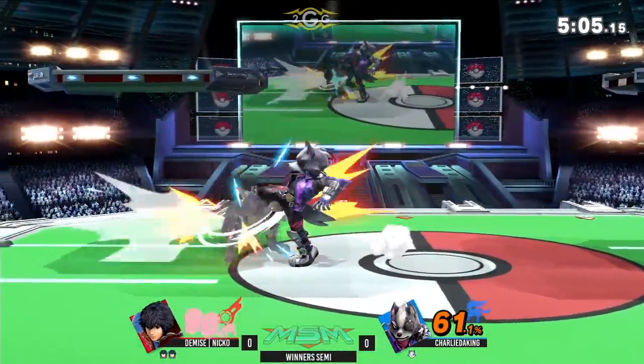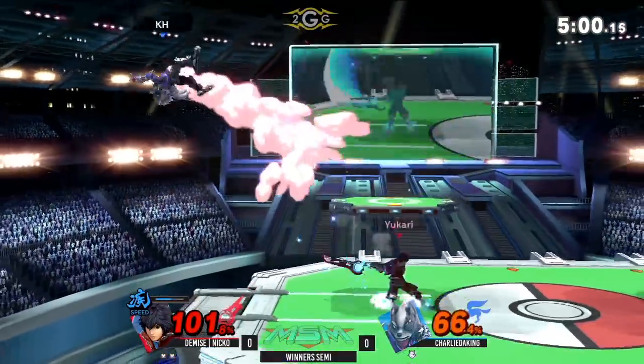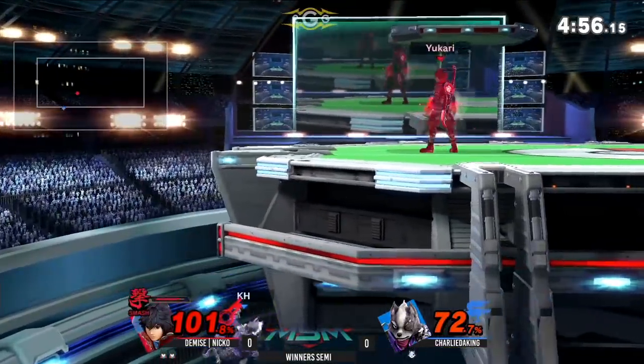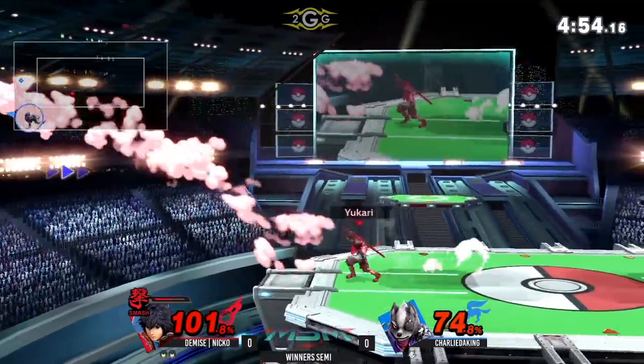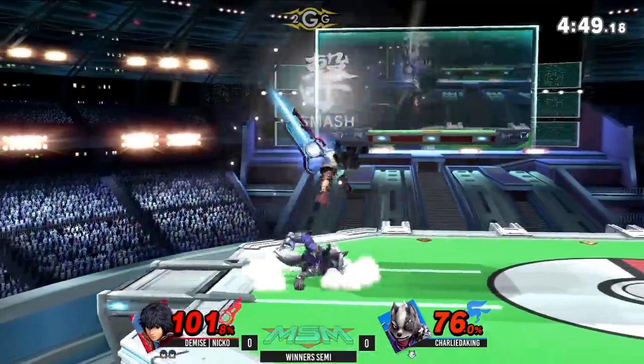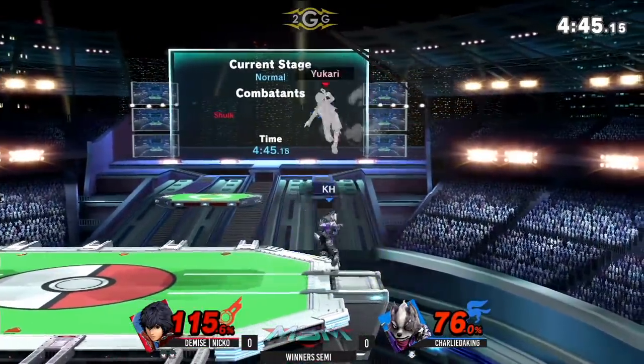Right now Nico's putting all the right cards out there, choosing his hitboxes very carefully, spacing with Shulk, making it really difficult for Charlie to get this stock. Nice back air dodge. He's got to worry about being launched — still going with wolf fire, not quite doing the wolf flash. He can get two-framed very easily with that because it doesn't sweetspot the ledge.